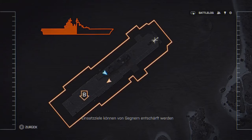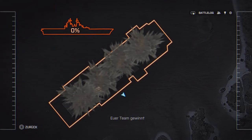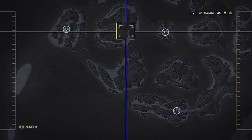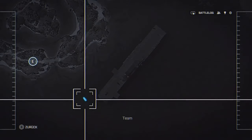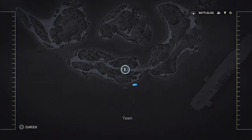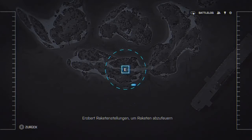This game mode is essentially a carbon copy of Titan mode from 2142. The only difference is there are no shields around the outside of these aircraft carriers — simply that you just have to knock them down to enough health to make sure that you can get onto the ship and start destroying those bombsights.